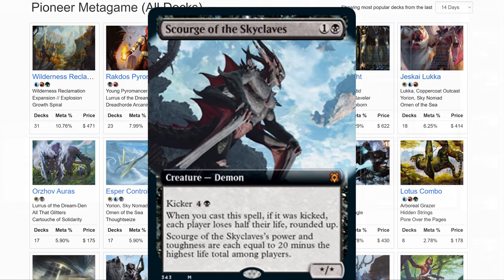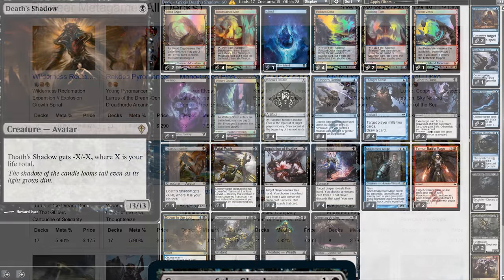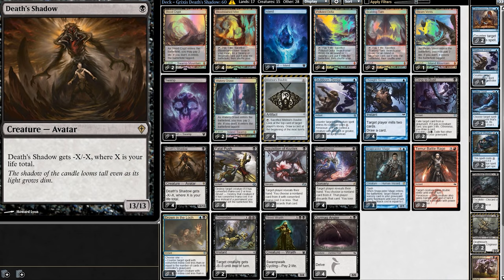Now let's talk about Scourge in Modern. Everyone seems to think that Scourge will go in Death Shadow decks and make them super overpowered. On the surface, Death Shadow seems very flexible — the logic being: my life total gets low all the time, therefore I need Death Shadow in my deck. But the reality is that Death Shadow decks are very rigid and inflexible when making changes.